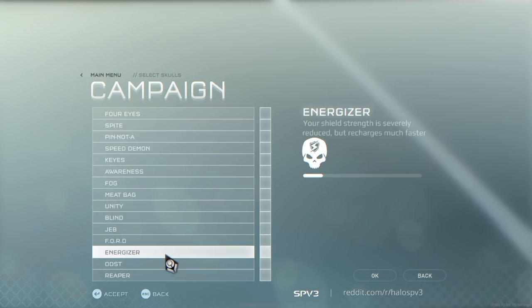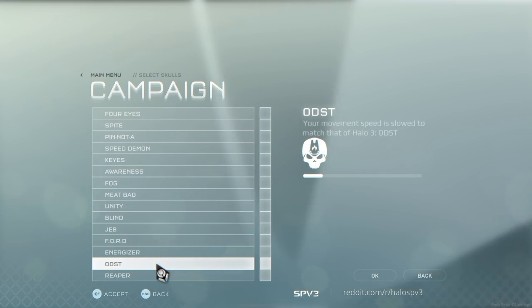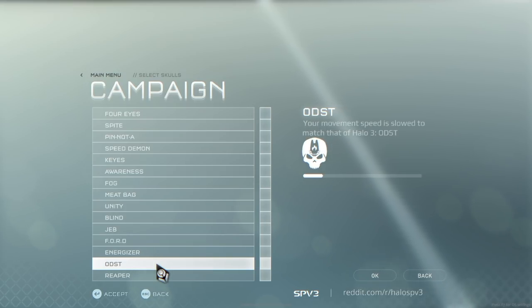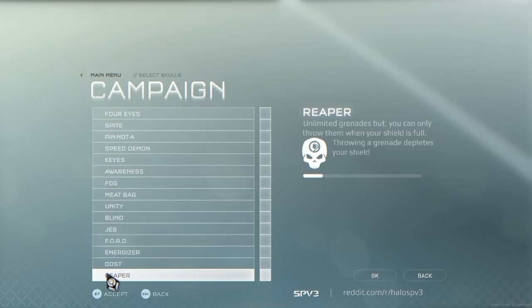The Energizer Skull reduces the strength of your shield but it always keeps charging — it's almost like the health system in Call of Duty, but not as extreme. The ODST Skull slows your movement speed so that it matches that of Halo 3 ODST; this can be combined with the Fog Skull to produce a result that makes the game play a lot more like ODST. Last up is the Reaper Skull — you have unlimited grenades, but you can only throw them when your shield is full, and throwing a grenade will instantly deplete your shield.